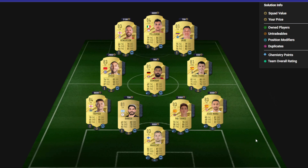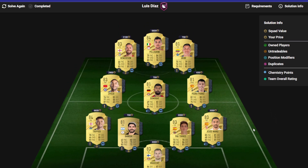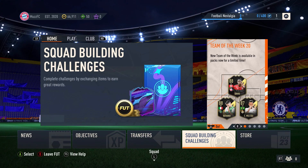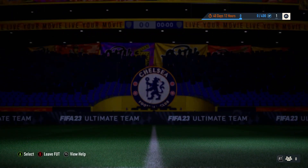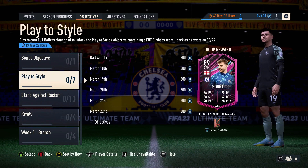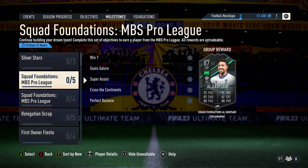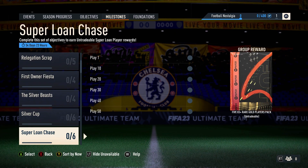This is the squad we're going to be doing — just pause it there. 83-rated cards and stuff are quite cheap at the minute; 84s are up in price a little bit, so you might have to snipe them a bit cheaper if you can. Let me know your thoughts on that Luis Diaz SBC. Let's have a quick look at the objective — that's an 88 Diaz, and there's an 89 Mount as well, maybe through milestones. Let me know your thoughts.